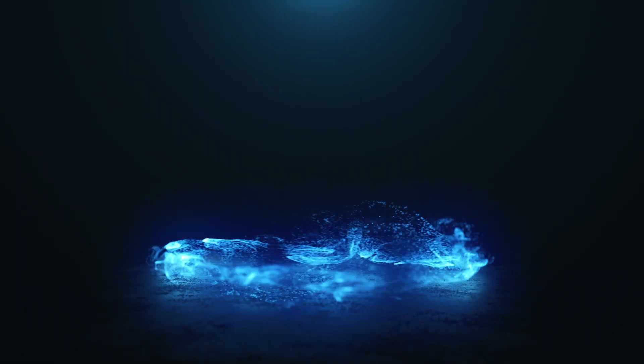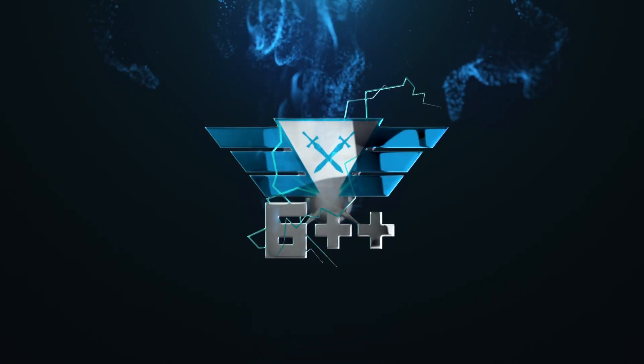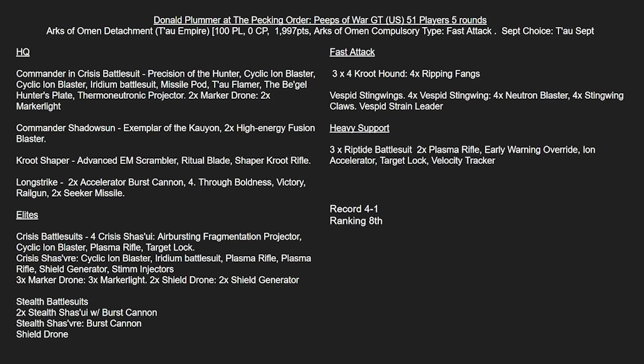Without further ado, let's get on to the first list. Our first list here is Donald Plummer, who's at the Pecking Order Peeps of War GT in the US. It's 51 players and it's five rounds. The list is 1,997 points, starting with 0 CP. The compulsory type is Fast Attack and the Sept choice is Tau Sept.